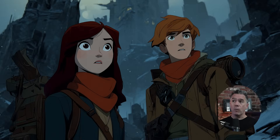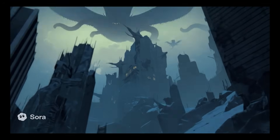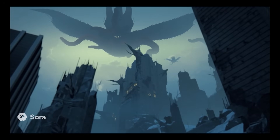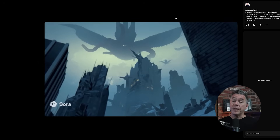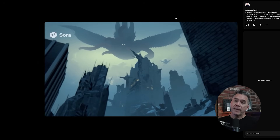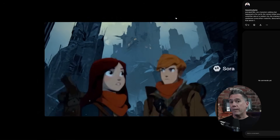Starting off on the character side: although we can't generate realistic people, apparently animated characters seem to be just fine. Starting with a reference image and prompting for the characters to be talking, then the camera to whip up to reveal something Lovecraftian floating in the sky, this was our output: 'What? What happened to the world? I don't know. But whatever did this, it's still out there.' Sora definitely nailed the assignment, knew what I was looking for, and provided it.